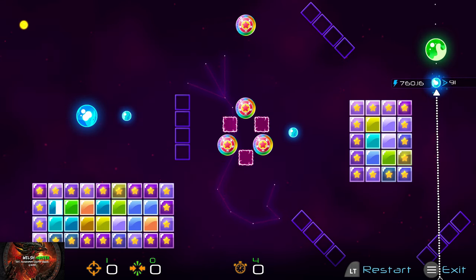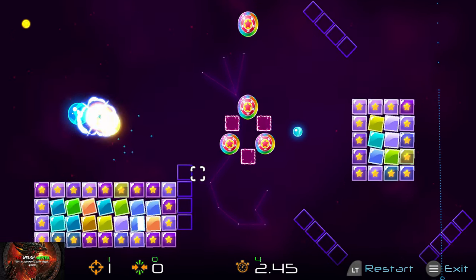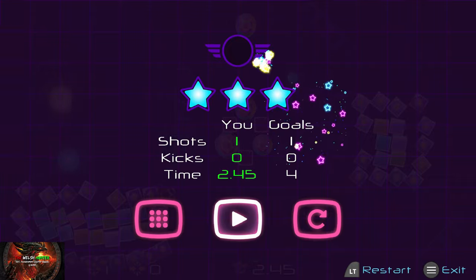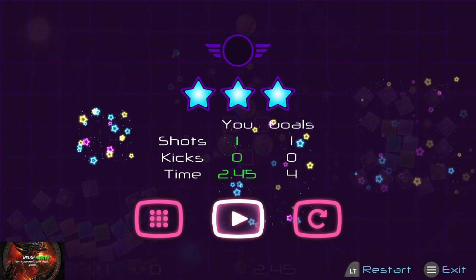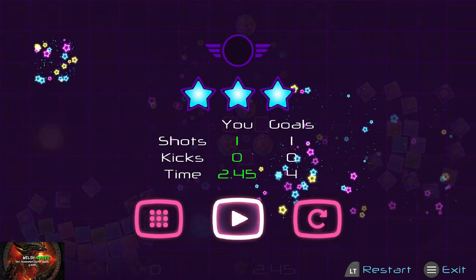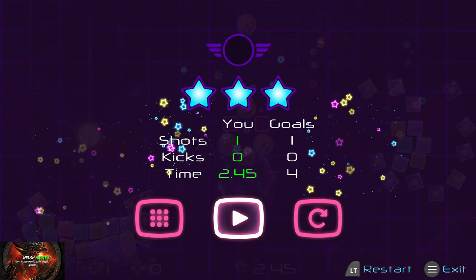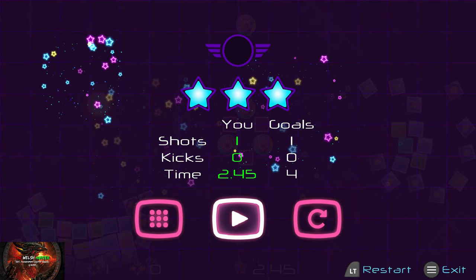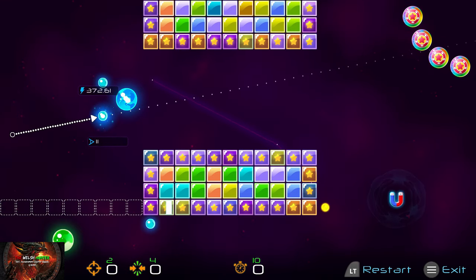On to level 11 — hit the green ball as straight and hard as you can on the right-hand side. Normally you'd need to wait until the green ball goes back down the other side and comes back, then hit it with the blue ball. But sometimes you get lucky and hit it straight away, as I did.